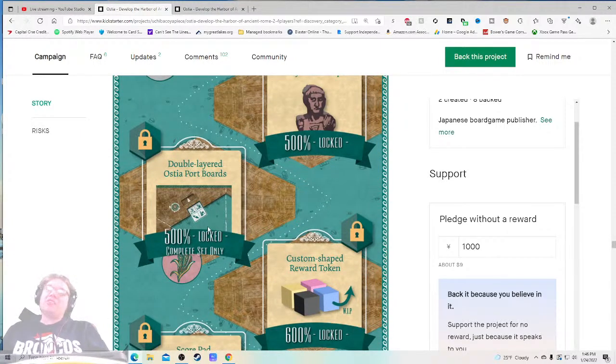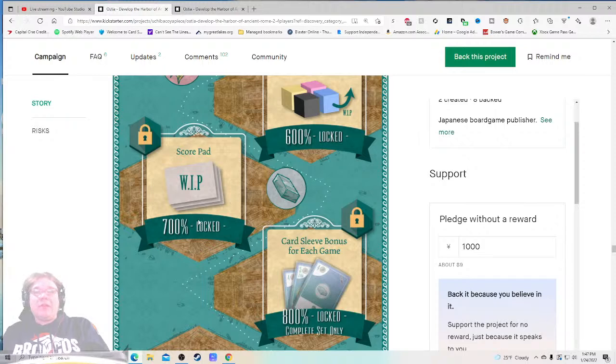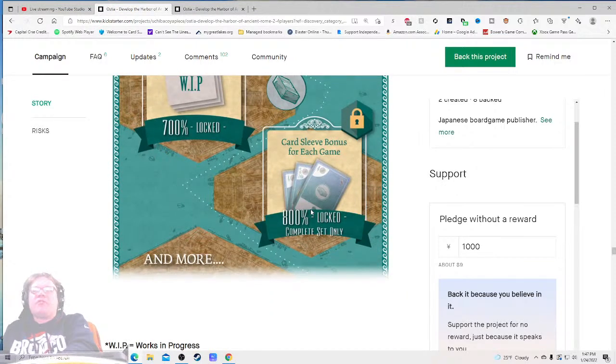Double-layered port boards — oh my gosh, once again this is hot, this is fantastic. Custom shape reward tokens — work in progress. Instead of showing a cube with an arrow, tell me roughly what you're thinking, maybe let us vote on it, get people more engaged. Score pad — that's seems pretty important, it adds value, but it's not typically a stretch goal — especially not when I'm already getting a premium game vibe. Card sleeve bonus — moves the needle for some people, not for me. Results may vary.